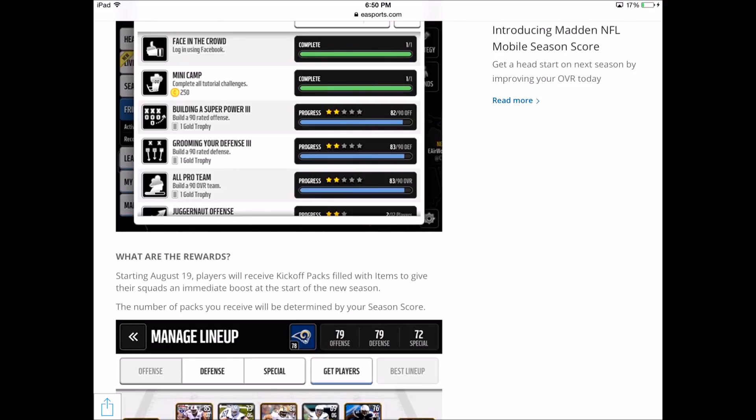They also talk about what the rewards are. Your Season Score will be broken up into 20-point intervals: one star is 20%, two stars is 40%, three stars is 60%, four stars is 80%, and five stars is 100%. Every star level will be a bundle, though we don't know exactly what each bundle contains yet. Starting August 19th — that's the other date to remember — players will receive kickoff packs filled with items to give their squad an immediate boost at the start of the new season.